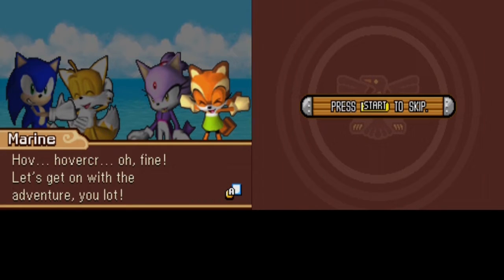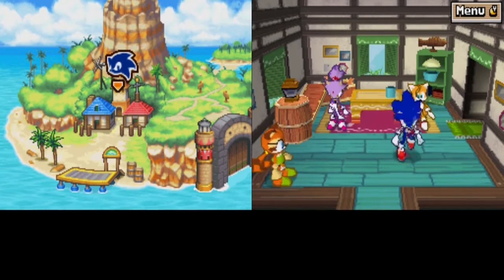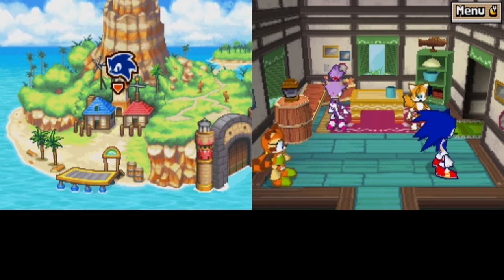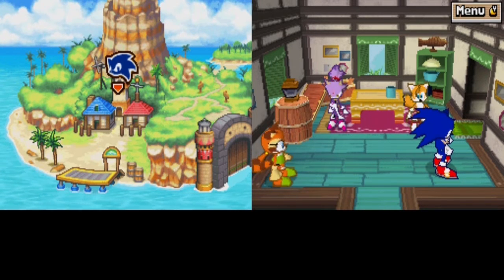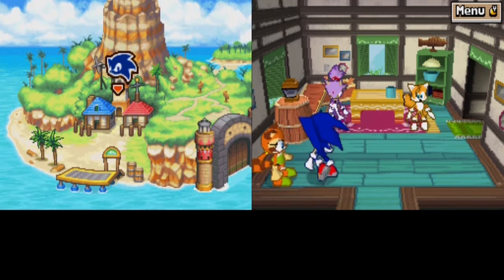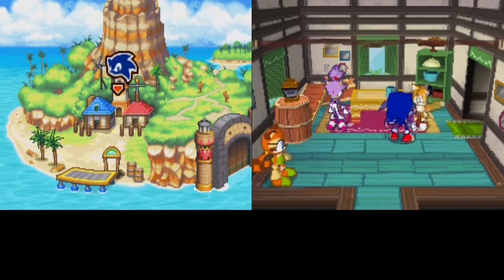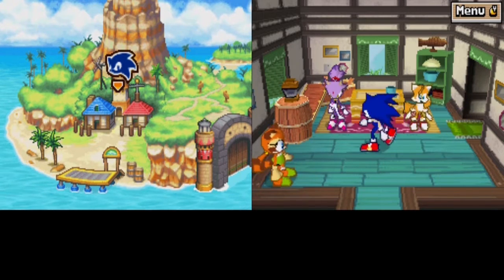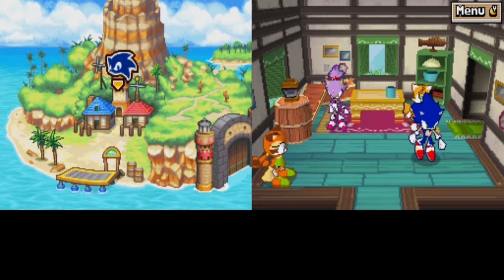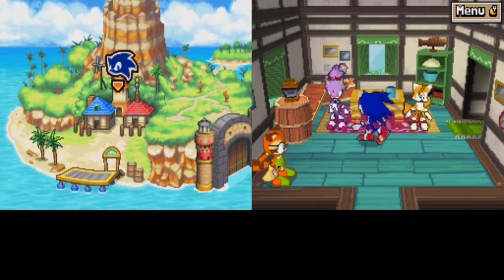Marine impatiently says 'Oh fine, let's get on with the adventure!' The game lags badly again during the cutscene ending. The player wraps up the episode: 'I guess that's it for this episode. Next time we're gonna be building the hovercraft - hopefully I won't have to backtrack too much just to get the materials. Anyway, thank you guys for watching and I'll see you all next time. Peace!'